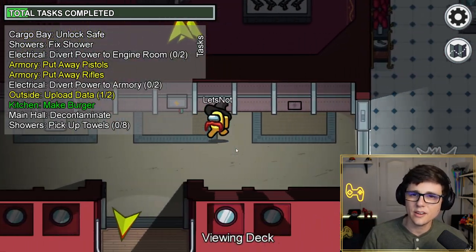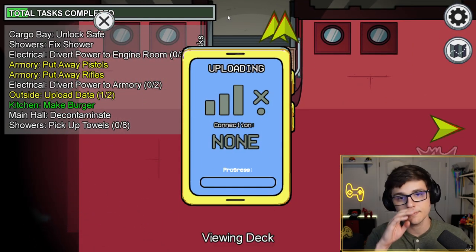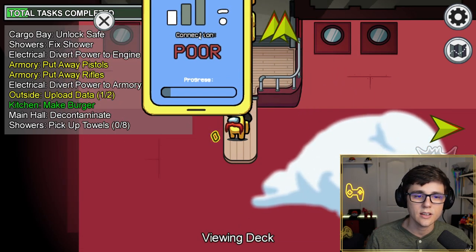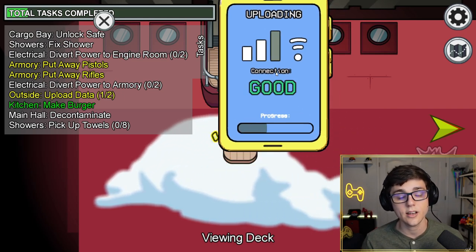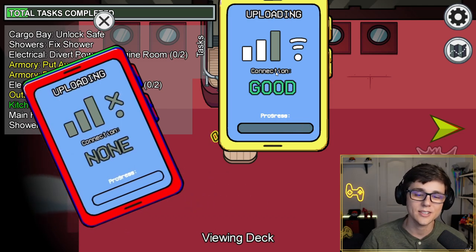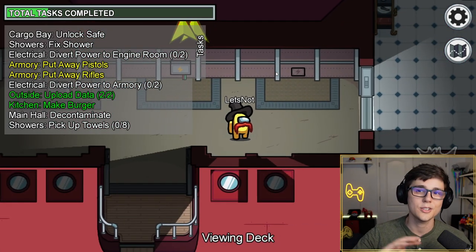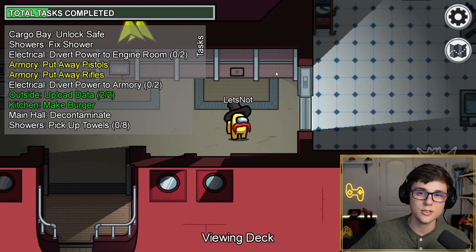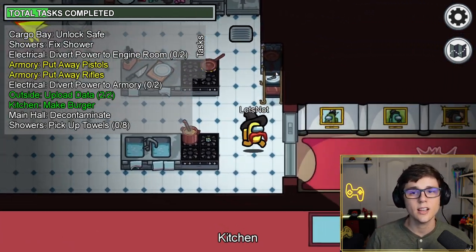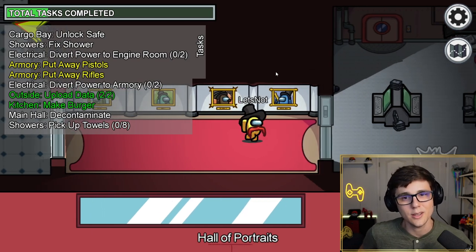The next change, change number five, is going to be the upload data task over on Viewing Deck. The upload data task now shows the phone in the color of your character. This used to be a red phone no matter what color your character was, and they have since updated it. People in Among Us love their colors — there are color stereotypes, and people really attach themselves to a single color. By changing that to be their color, it's a welcome change that shows the devs are listening and truly care about the player's choices.